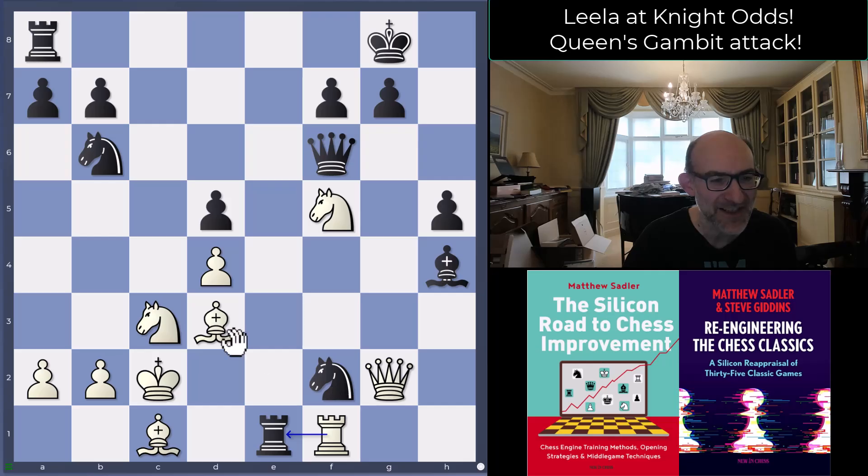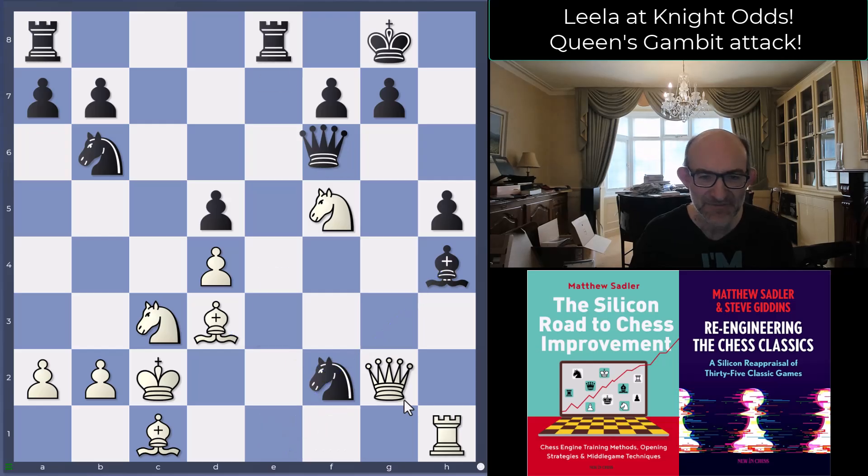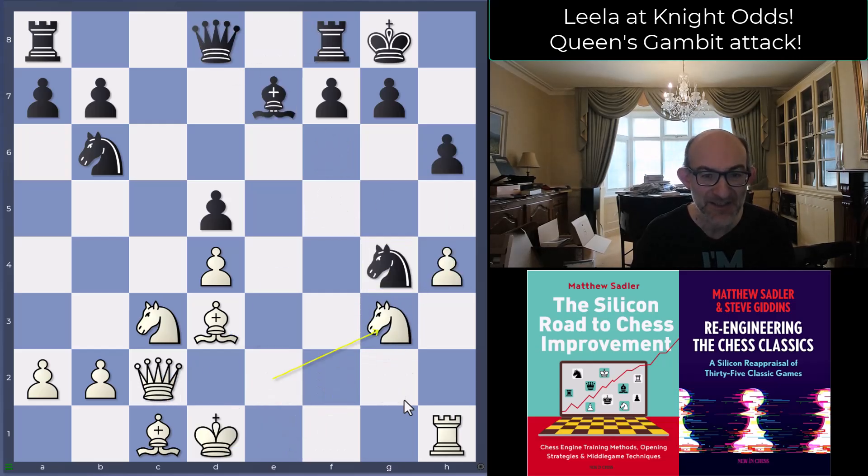After queen g2, knight f2, king c2, black's got to find queen f6, rook f1, and now the incredible idea rook e1 from the engines — the idea: rook e1, knight takes d3, opening up an attack. Leela's anticipated all this stuff and finding lots of ways to still cause danger against the black king. It's a hell of a challenge. When people ask me what score I'd make, I'm thinking a couple of draws in 10 I'd settle for against Leela. Black played knight c4, hitting e3, but queen e2.